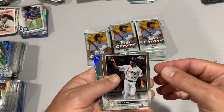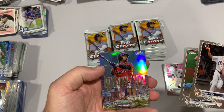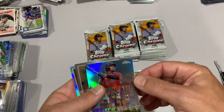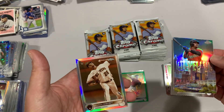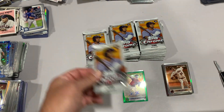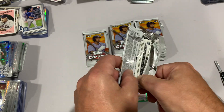Jose Siri rookie, Jack Flaherty. We've got a Heart of the City Jose Ramirez for Cleveland - that is a nice looking card. Again five cards in this pack, and Jose Ramirez right behind it, and an Aaron Ashby sepia. Still here in the first blaster box. Let me know what you guys all think about that huge Spencer Strider auto.